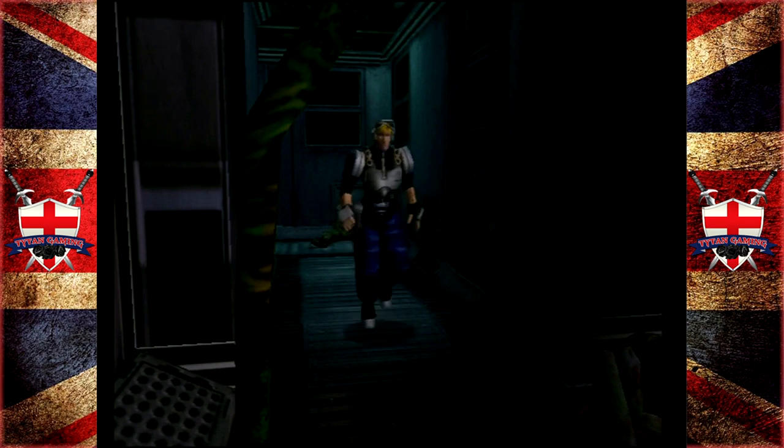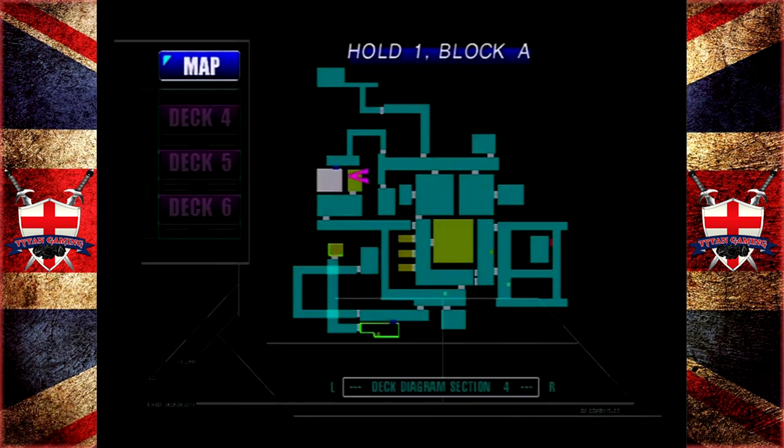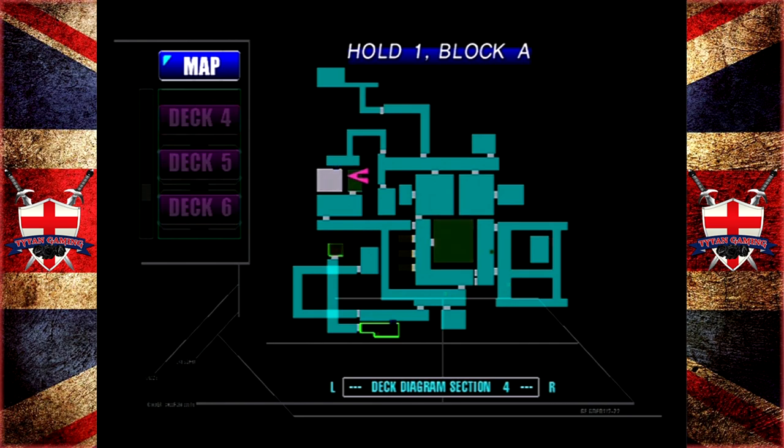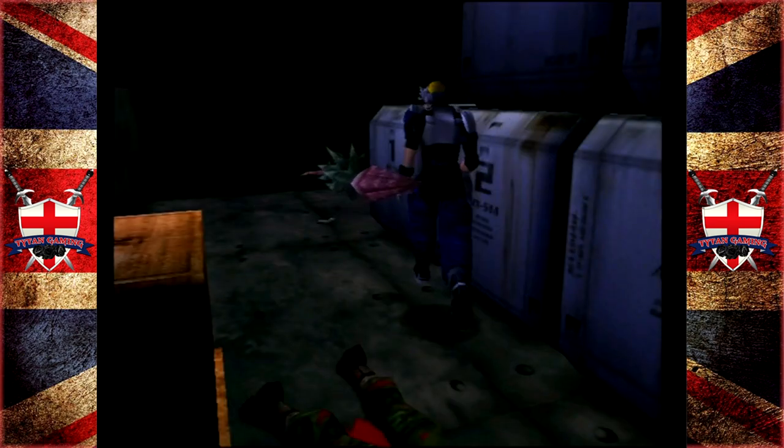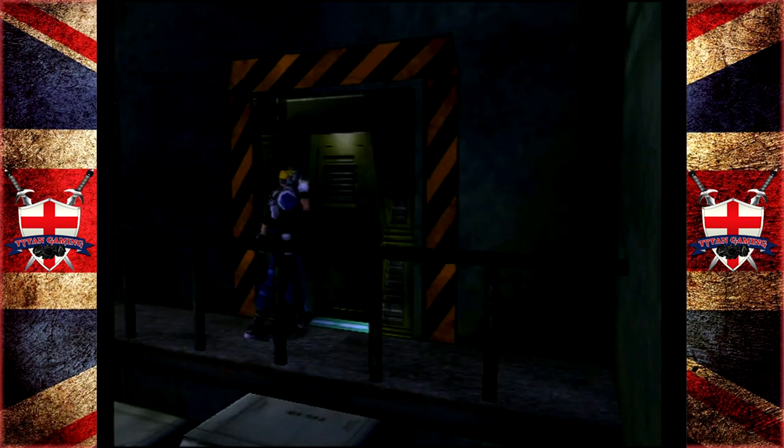I'm not sure what floor we set the winch on - was it floor four? That might be an easier way of getting there. Man, this place is such a maze - that's the only thing I'd give this game a proper black mark for, it's just how confusing it is to navigate. The map really isn't that good - they could have given you some more indicators, or at least a key, because even that didn't make sense.